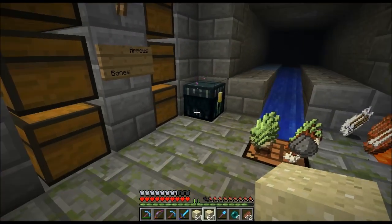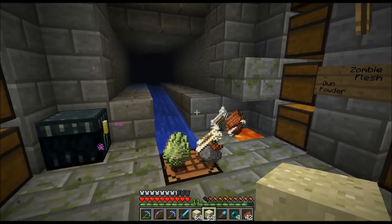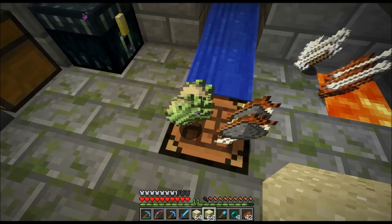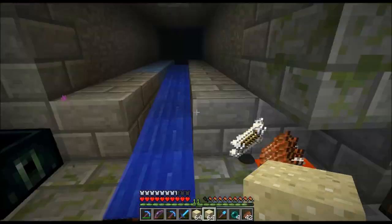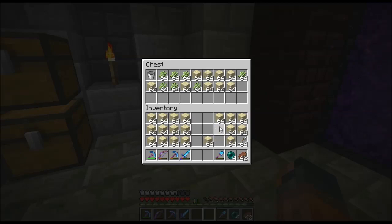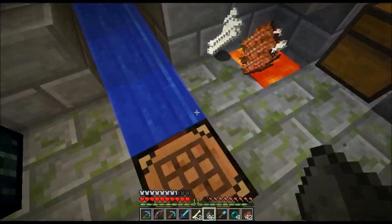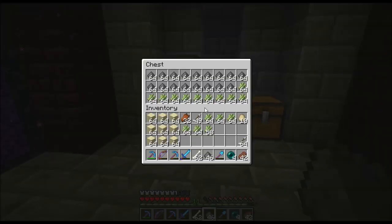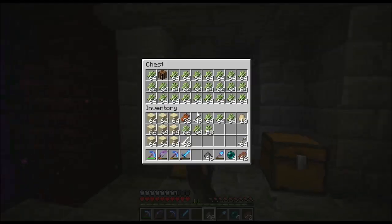I got a couple shovels worth of sand, inventory full, and there's a double chest that's about three quarters full. I guess I should turn off my filter system as well, to prevent it from spewing out bones and such. I'm just going to get rid of these drops and start converting some of that gunpowder into TNT. There wasn't much there — just a little bit of bones, a little bit of gunpowder, stuff that probably got in there right when I was shutting down the machine.